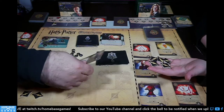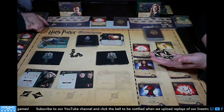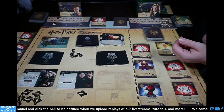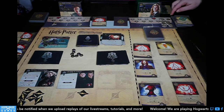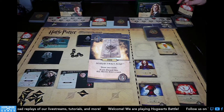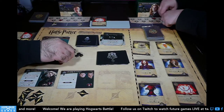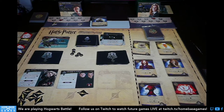My partner's turn: dark arts — active hero loses one health, add a dark mark to location. Peter Pettigrew reveals the top card of my partner's deck — it's Dumbledore! That gets discarded and triggers Crab and Goyle — another life lost. Partner plays Firebolt for a lightning bolt, Jenny for a lightning bolt and money, two Alohomoras, Oliver Wood — drops the final bolt to kill Peter Pettigrew! Reward: all heroes may search their discard for a spell and put it into hand, plus remove one dark mark.